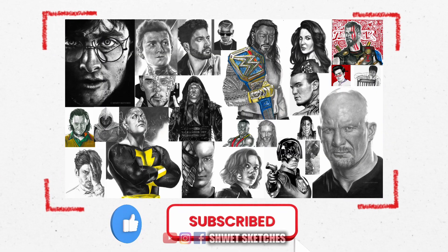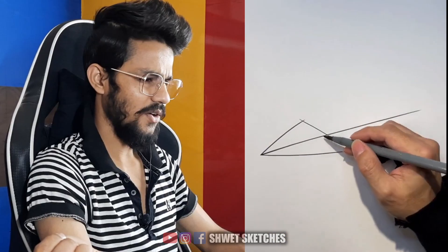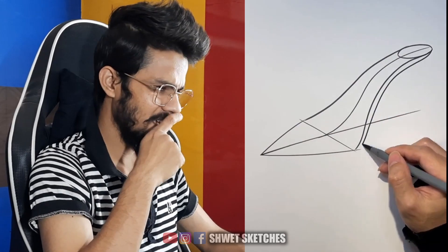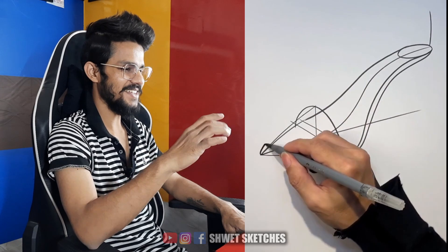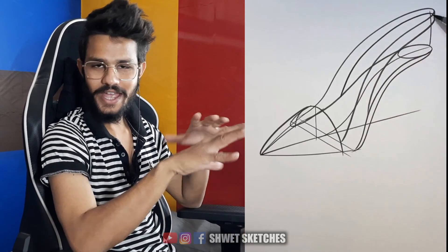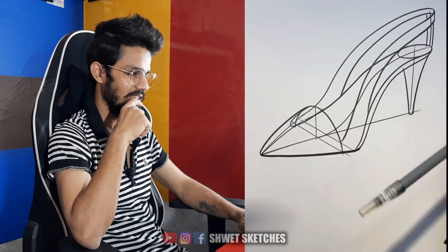Like those subscribe, like, notification bell — okay, straight line, side lines. Okay, this guy is just too good making those lines. What he's making looks like a sandal. I used to learn this type of lines and these things in engineering. The basic structure of any object you can learn from that. Okay, nice.